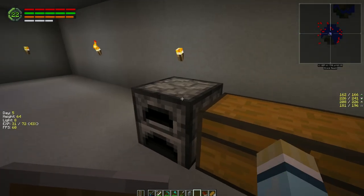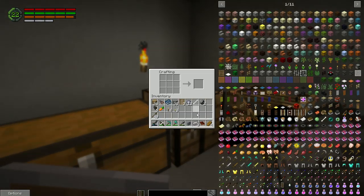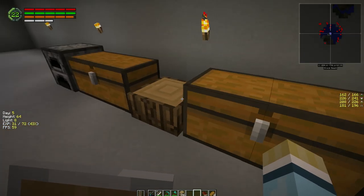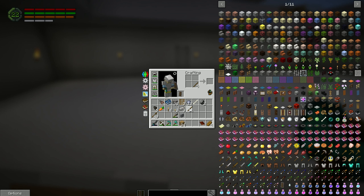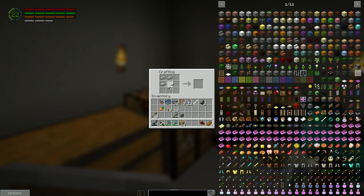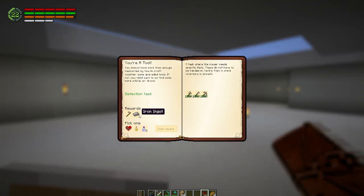The only thing we're missing is the iron axe — we're going to have to go ahead and build one. I was hoping we'd find one but it's going to be a waste of three iron. We'll be getting some of it back anyway. Let's make some sticks — we need some more for the tiny torches anyway. Let's make the iron axe; this should open up the next level of quests too. Iron axe is done. So we got this one — we got one iron ingot for this, plus an iron hoe. Take the bottles of enchanting.